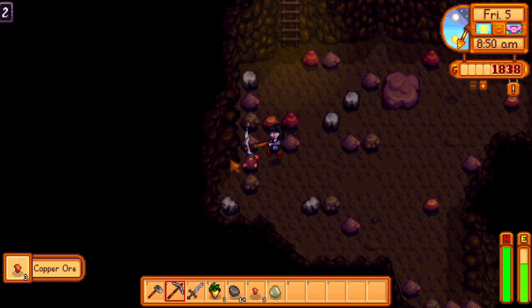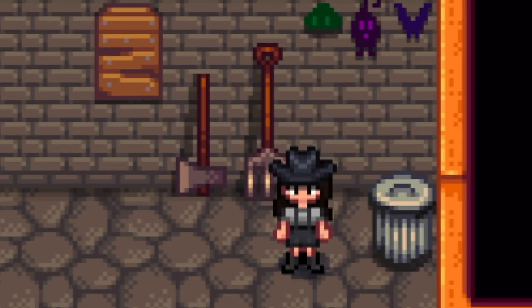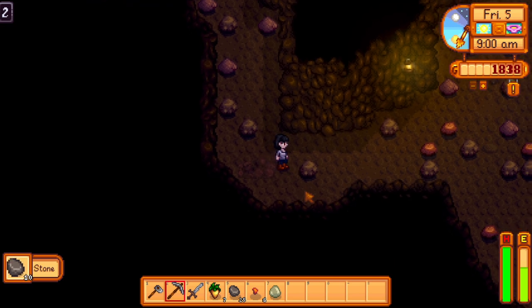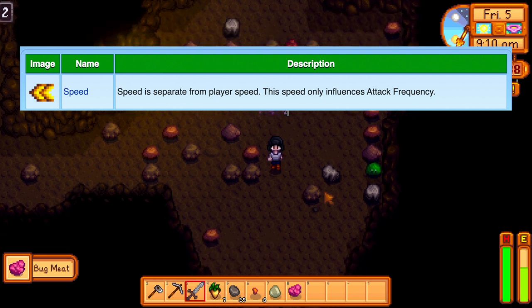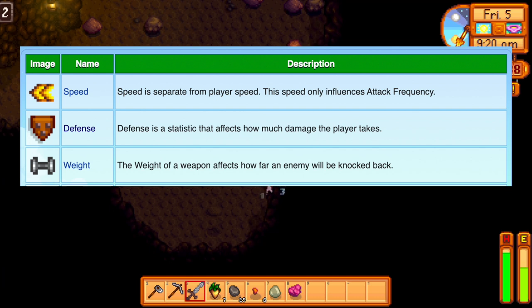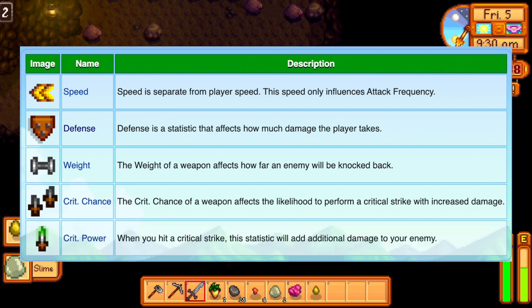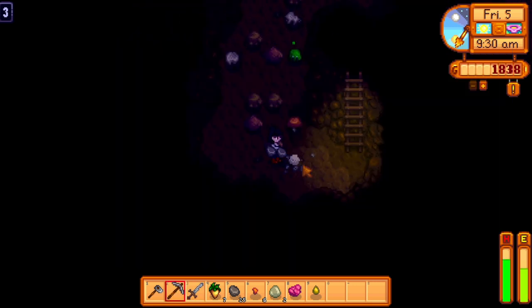There are three different types of weapons in Stardew Valley, not including slingshots — swords, hammers, and daggers. Every weapon has different stats. It normally lists how much damage a weapon does, and sometimes has extra stats such as speed, defense, weight (knockback), critical chance, and critical power.